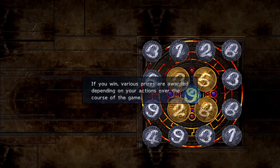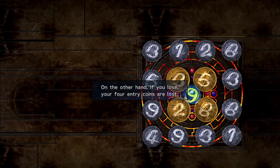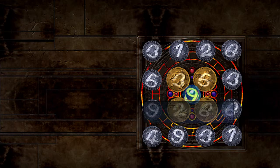Depending on your actions over the course of the game, if you lose, your 4 entry coins are lost. A single core break is not enough to win a game. You'll need to make many core breaks as you advance towards the final turn.